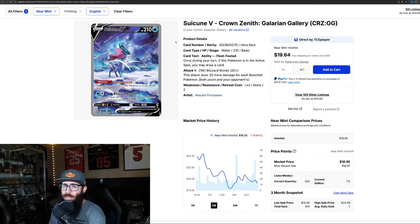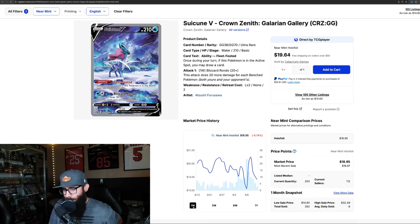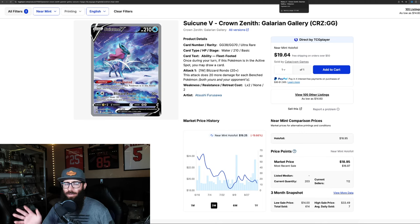Then we have the Suicune - probably my favorite of the legendary dogs, a great looking card. I have all the legendary dogs in a PSA 10. Unfortunately the price is tanking - down 19.6%. On the one year it peaked up at $30 and it's down to $18. On the one month it's still dropping. So if you're wanting to optimize your price on the Suicune, maybe see where it ends up. As long as you're keeping an eye on them, you should be able to pick these up at a good price.